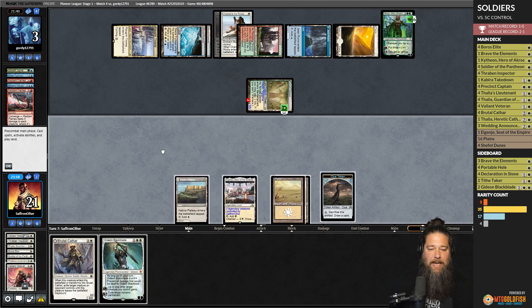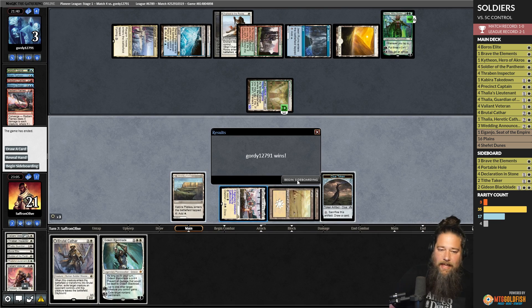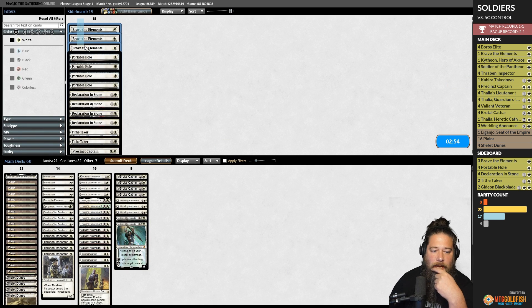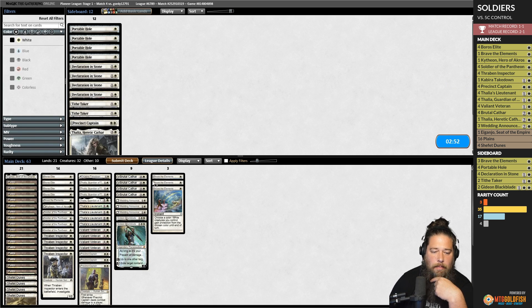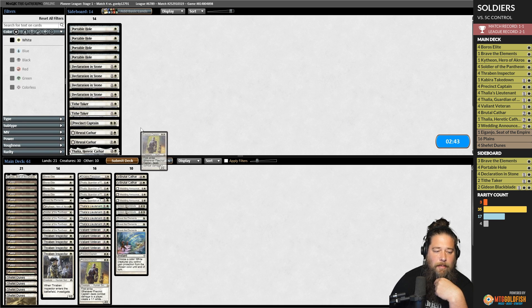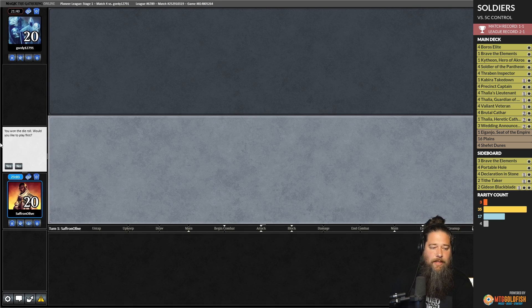Now that we see what our opponent's doing, we're bringing in Brave the Elements for sure and going down on Brutal Cathar and Precinct Captain. Brave the Elements is our answer to our opponent's red sweeper. We're on the play. A good hand on the play with so many lands though — we can't throw it back but I'm not confident in it.